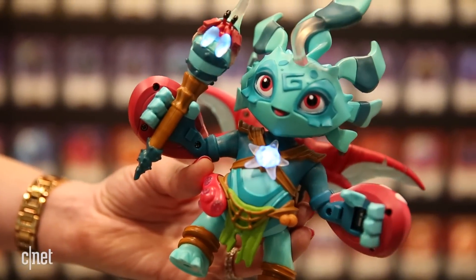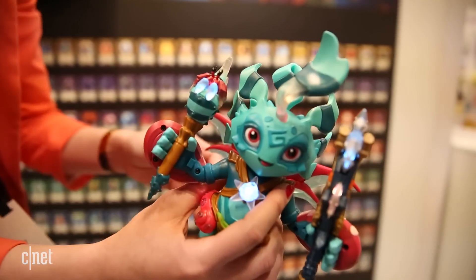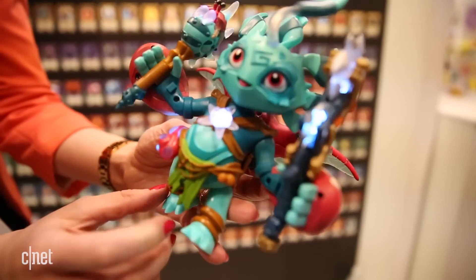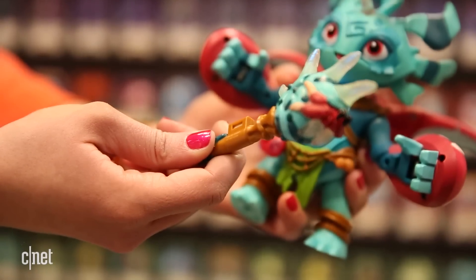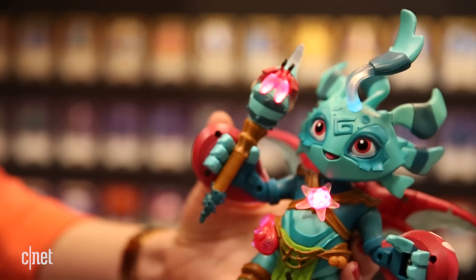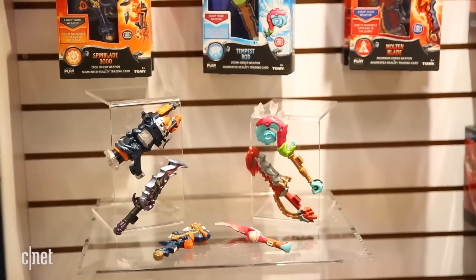This is Mari. She's one of the Lightseeker heroes that you can play in the game. Her 7-inch action figure starter pack costs $70, and it lights up and talks and has motion sensors to know when you're moving her around or flipping her upside down. You can snap different weapon accessories to her hands, and the toy knows what type of weapon she is holding. She comes with one weapon, but other accessories cost $15 each.